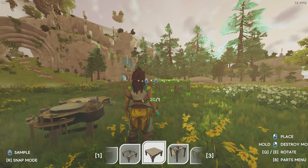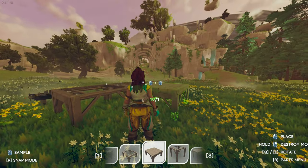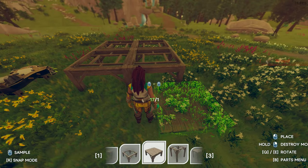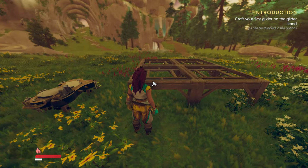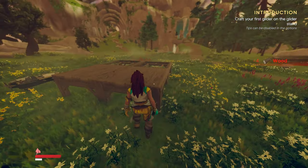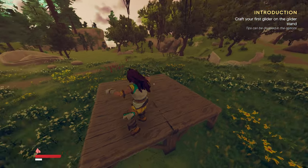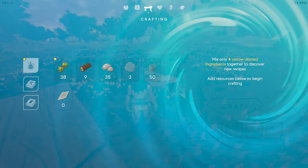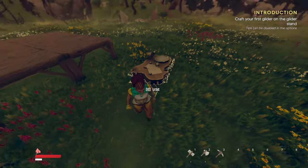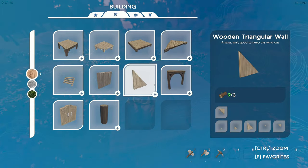Snap mode is R. We put the pointer at the corner of another piece. Now we need the hammer — not the axe, the hammer. It takes two hits then it builds. That took two wood per piece. Now we can place stuff up here. I wonder if we can move the workbench now that we've made it — maybe not, but we can place the glider stand up here.